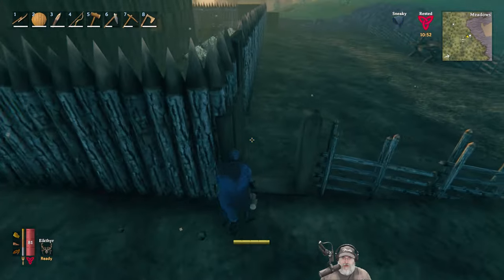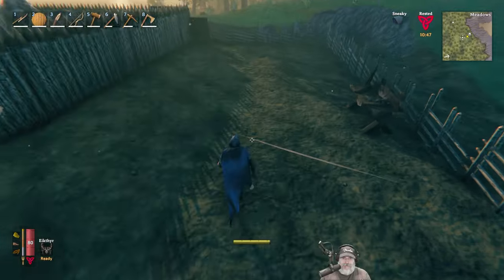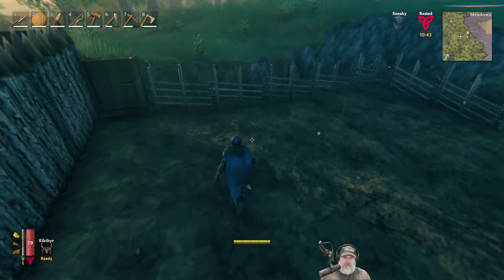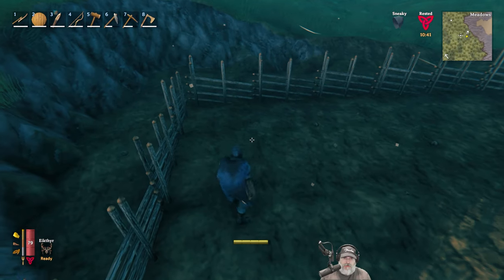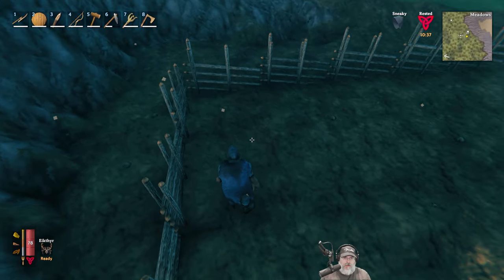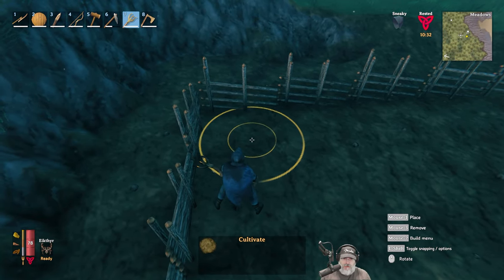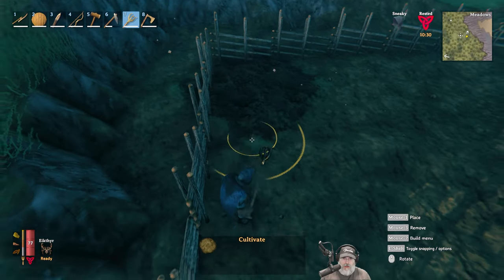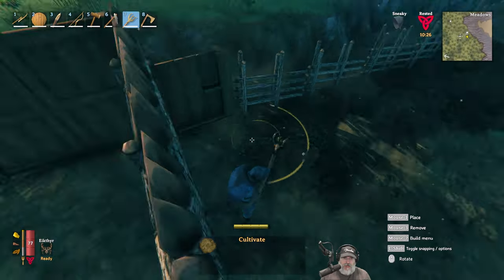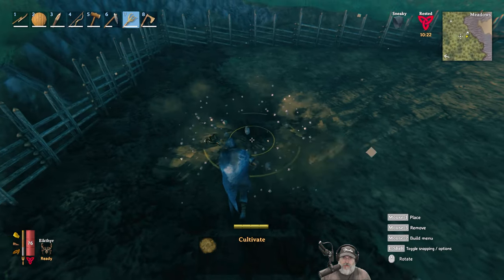We've got the garden area finished here, nice and flat. Let's go ahead and do some cultivating — maybe start in this corner here. This is my first time doing this. We just rake or hull the ground. That's neat.